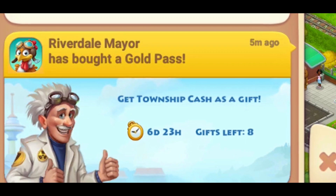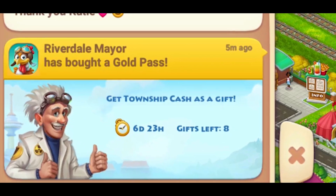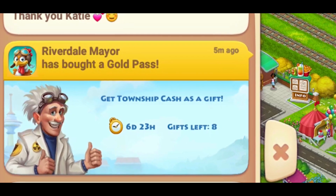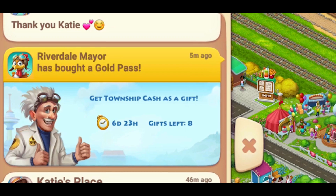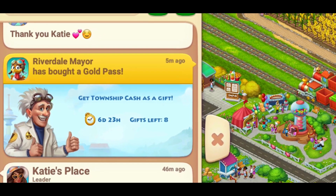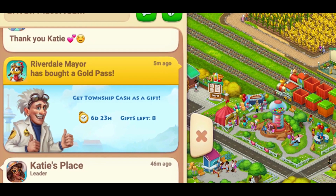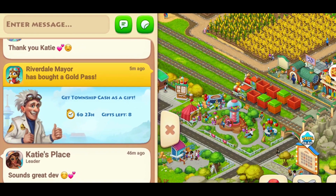After you purchase the gold pass, a message is going to pop up outlined in gold in your co-op chat. The first 10 members in your co-op to click on that announcement will collect five town cash just because you purchased the pass. That's an awesome way to treat your co-op friends — maybe they couldn't get it, so you can still give them a little something.